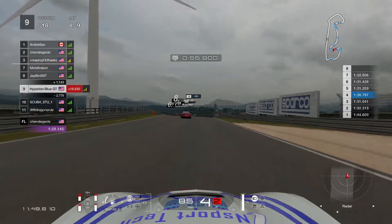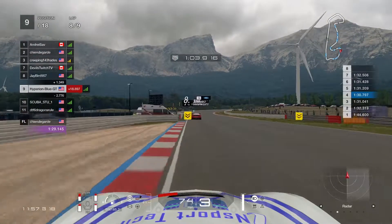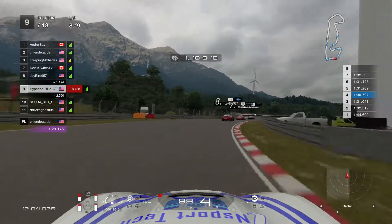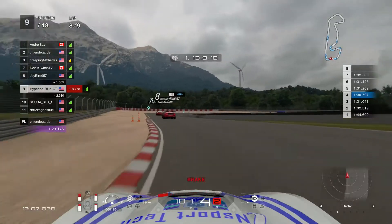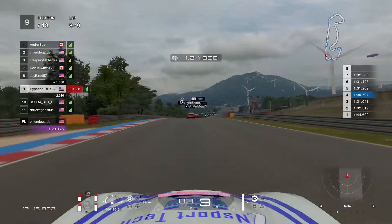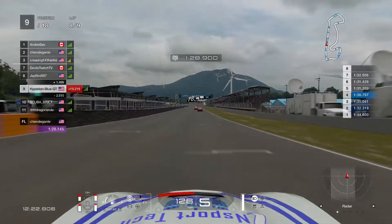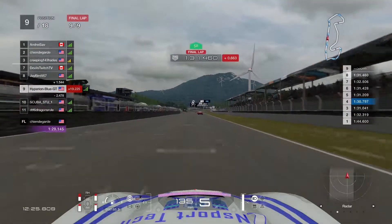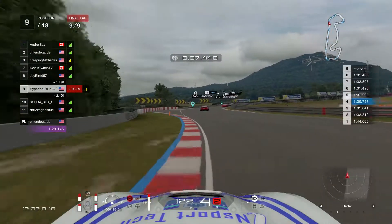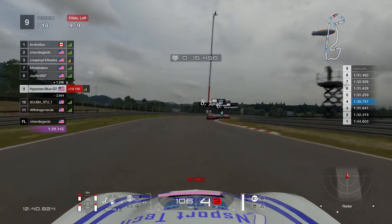Something is under investigation. Looks like sixth-place driver Devil Twitch TV got caught up in a spin-out. It looks like a three-way showdown until the final lap — super brilliant. At 25 percent fuel remaining, just making it through. Here we go — final lap. This is one last chance at racing survival, getting pretty tough going.